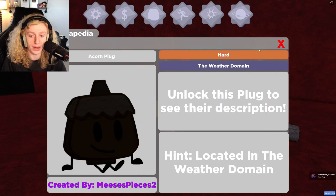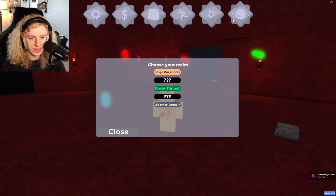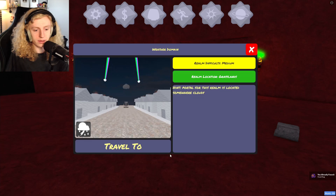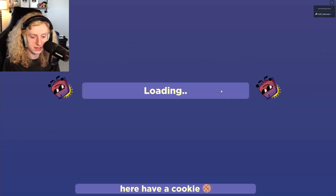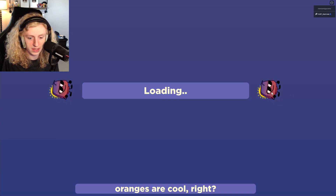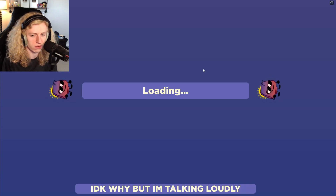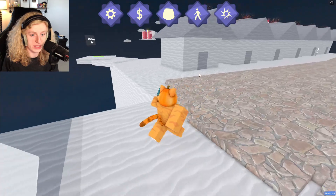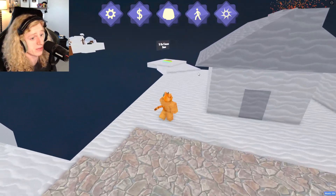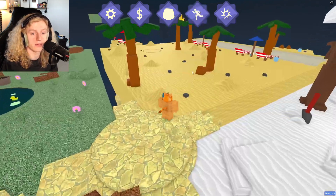Acorn Plug, located in the weather domain. I need to — do I have the weather domain? Yes, I do. Oh yeah, this place. Of course. I have mixed feelings about this place. I think you guys already know that. Oranges are cool. I like oranges. So I need to click on a dead bush, which seems quite easy. That is the clue — very, very simple. Alright, to the four seasons.